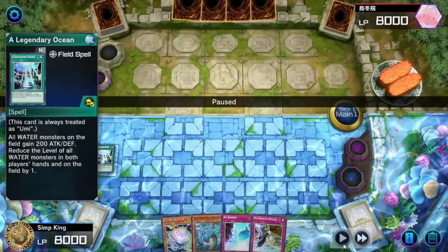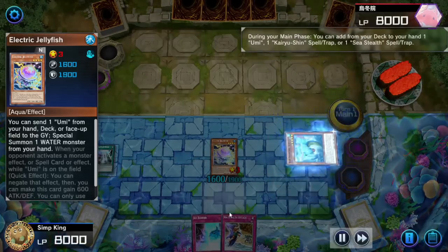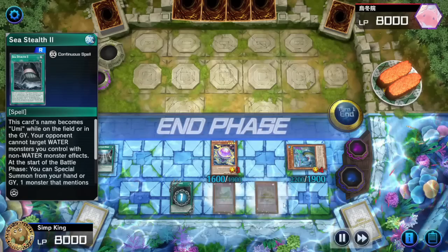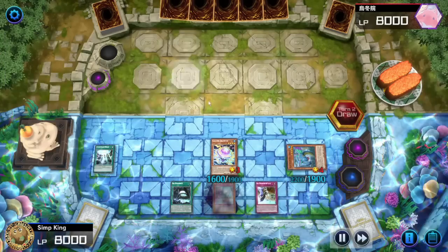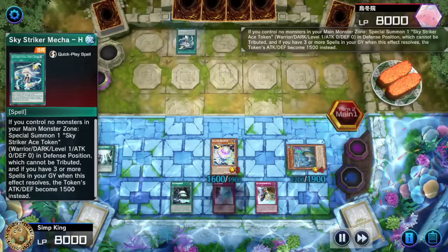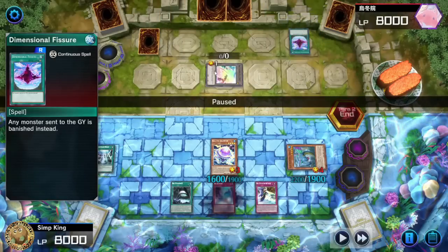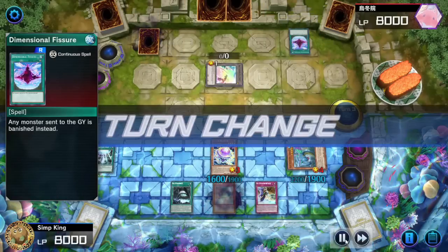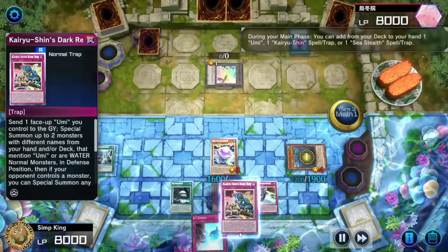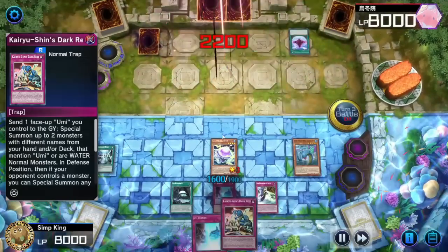Pot agreed — draw two on the Jellyfish is pretty great. Activate Legendary Ocean, summon the Jellyfish, summon Ocean Dragon Lord, activate, get Sea Stealth 2. Set and activate — opponent, your move. We got Sea Stealth block, we got a negate. Opponent is playing Sky Strikers — time for revenge. Opponent De-Fissuring to play around Tier Limits, that does nothing to us. Opponent passing — they got nothing. They can't summon with the token because of the ocean lock.